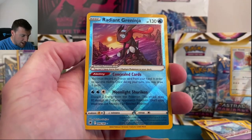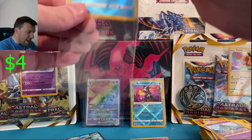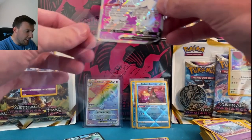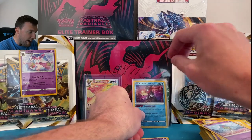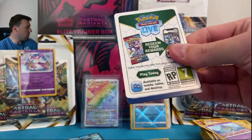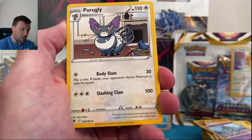Radiant Greninja number two — and Orina full art! What is happening? I am literally speechless. Orina V full art! If we keep pulling like this this video might hit 45 minutes. Crazy scenes thus far — absolutely crazy. Maybe the Trainer Gallery out of this white border code card? Let's go fire — not psychic enough for my own good because we have been on fire today!